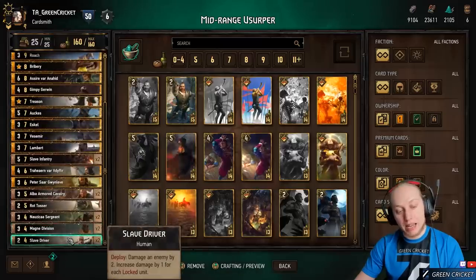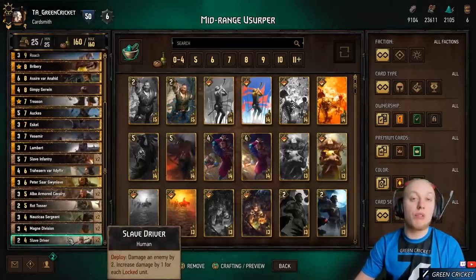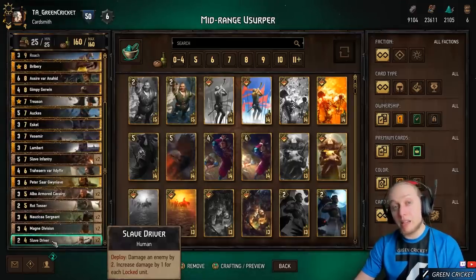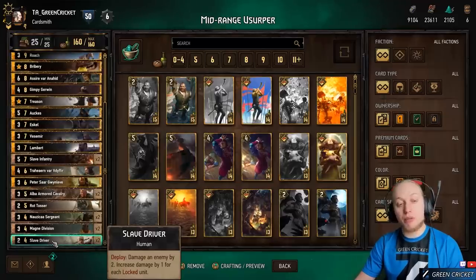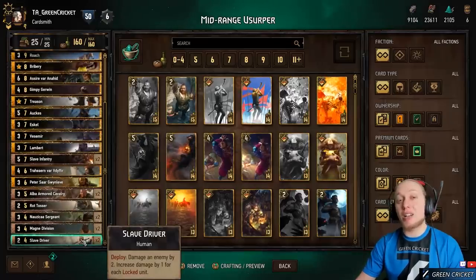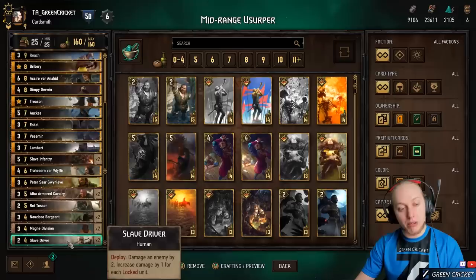Slave Driver is the last control card. It damages an enemy by 2 and increases damage by 1 for every locked unit. Typically this is a 4-point play with some removal power — if you have one lock, you deal 3 damage, and then it starts to actually remove stuff. It's good value for its provision cost, so that's why we include it.